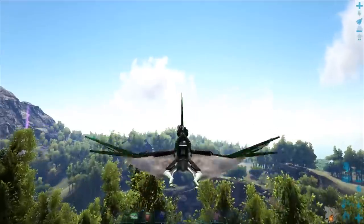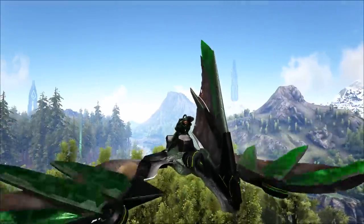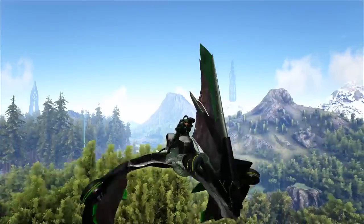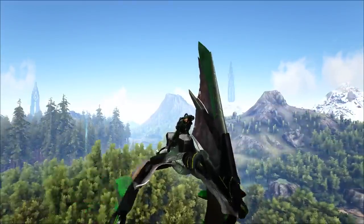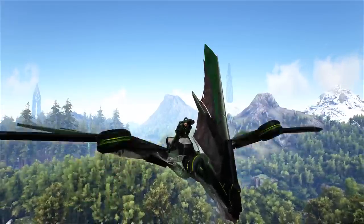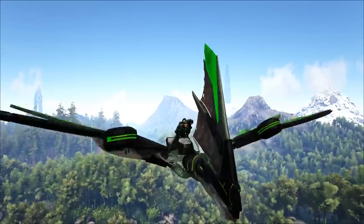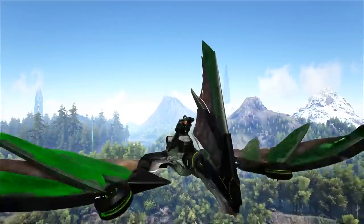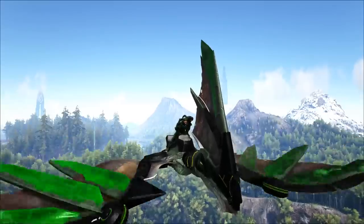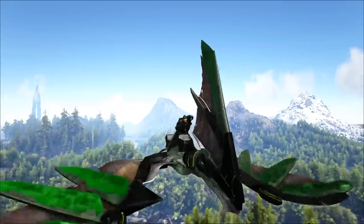If you decide to not use a taming pin method and just have them in a canyon or something like that, when you get down to 25% torpor they're going to run, and it's going to be really rough for you. Because chasing Gigas — and believe it or not, Gigas can actually hide inside of trees. They're huge, but you can still lose them inside trees. Just know this. I would just prefer, if you're going to do it, do it with a taming pin.